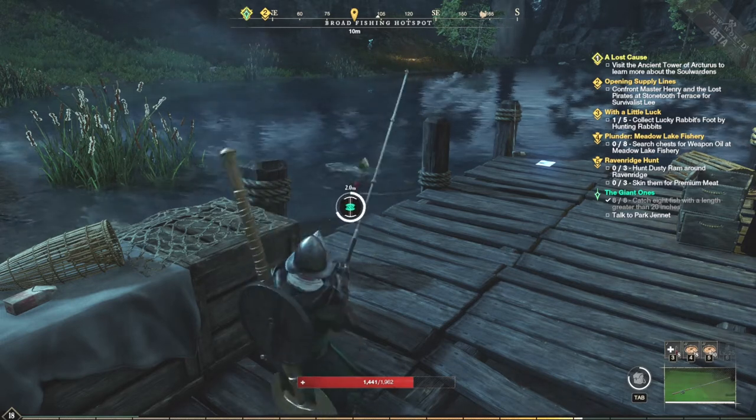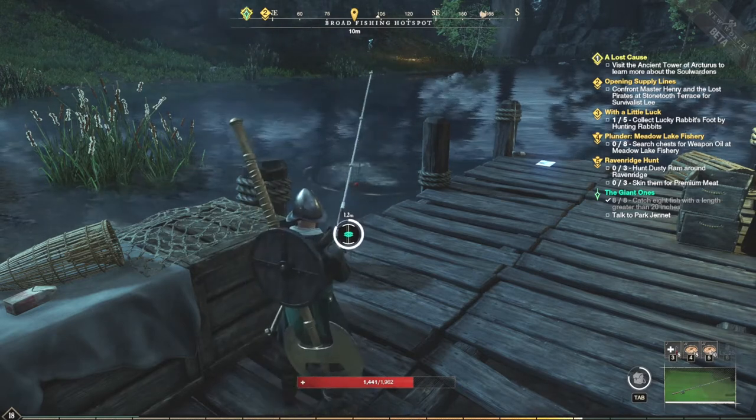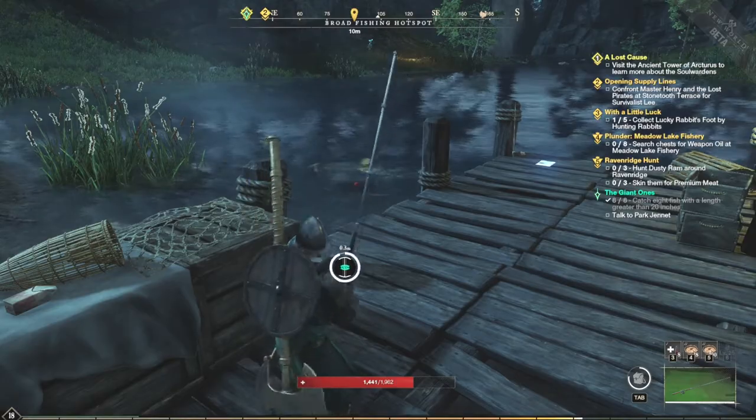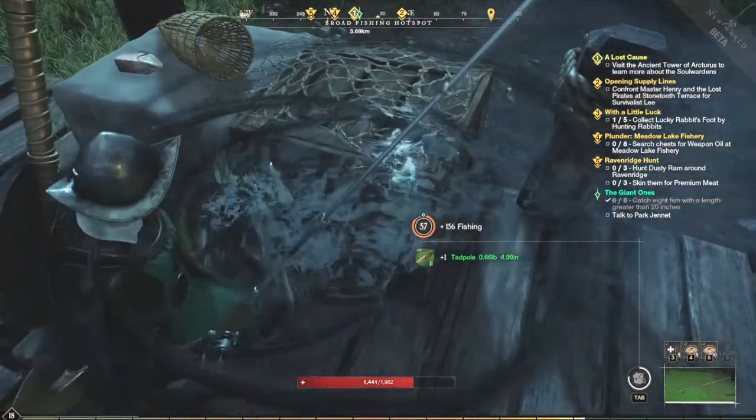Tadpoles are an uncommon fish, which means you get a few more of them. We can see that there's a little bit of resistance on this fish, which means it's not going to be something completely crap. And there it is — it's a tadpole on the first try!